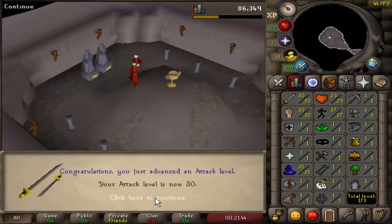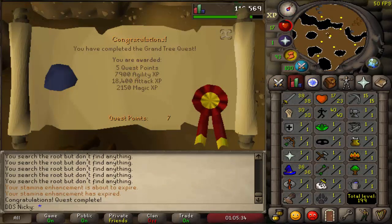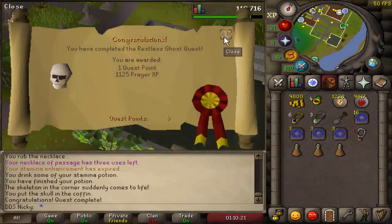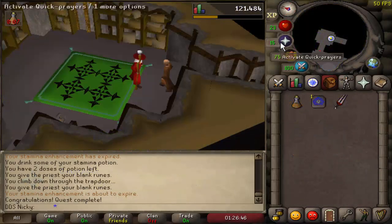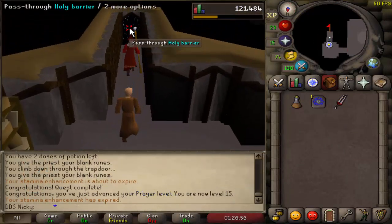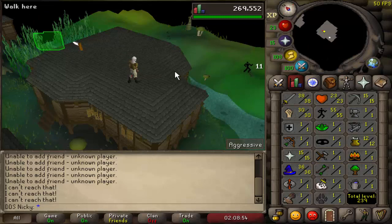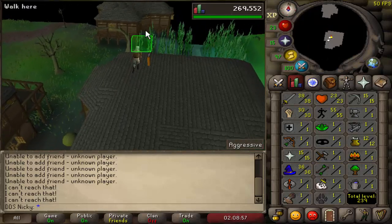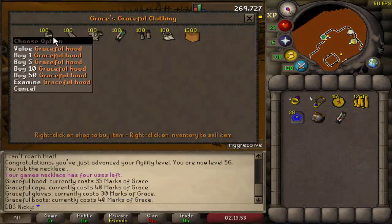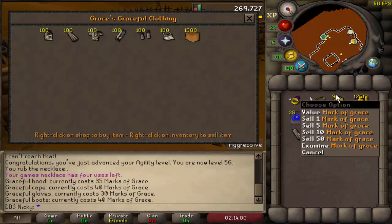I started by doing the Waterfall quest because it gets you a quick 30 attack and strength and some quick combat levels. Continue on to the Grand Tree quest — this will get you more attack levels and get you to 40 agility, unlocking the Canifis Rooftop course. After the Grand Tree, do the Restless Ghost and then Priest in Peril to unlock Canifis and get yourself 15 prayer. Make sure you speak to Drezel after completing Priest in Peril or you won't be able to enter Canifis. If you decide to do Regicide and get 56 agility, I highly recommend staying at the Canifis course, as Marks of Grace for the full Graceful Outfit are much better there and will help with the Underground Pass and questing in general. When buying your Graceful Outfit, do some math to make sure you won't have a large surplus of Marks of Grace left over.